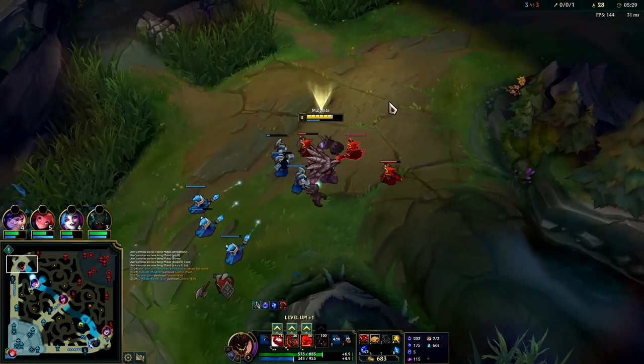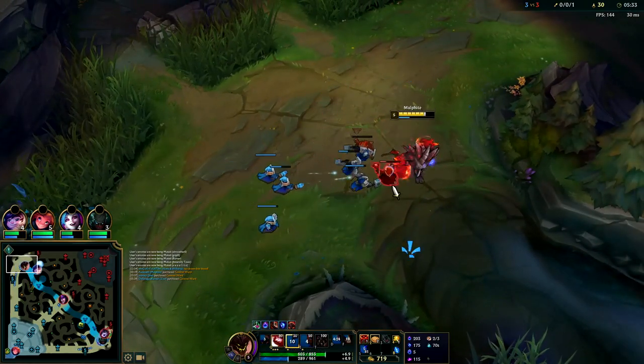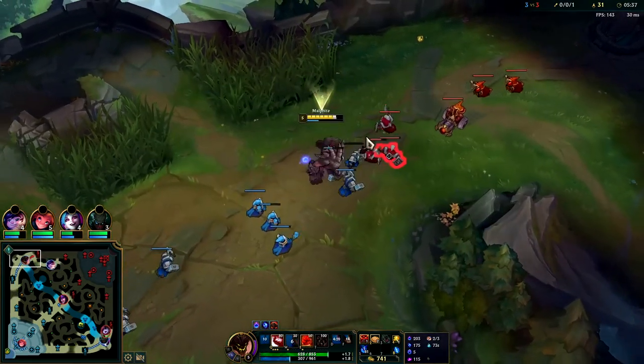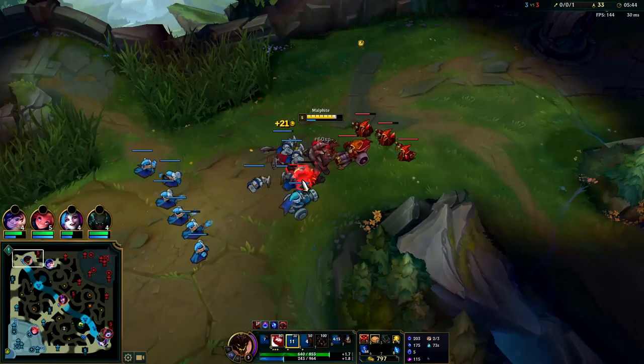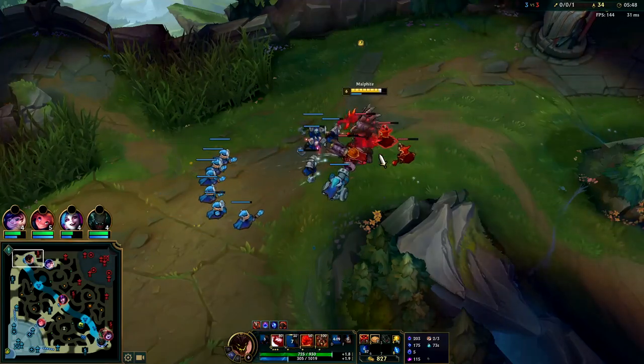Malphite can outperform most champions in teamfights. AD carries do the most damage in the game really, out of any champion, and Malphite sets that up with his hard CC. And the E slow is nice — pretty good for peeling. His damage actually gets pretty decent too.